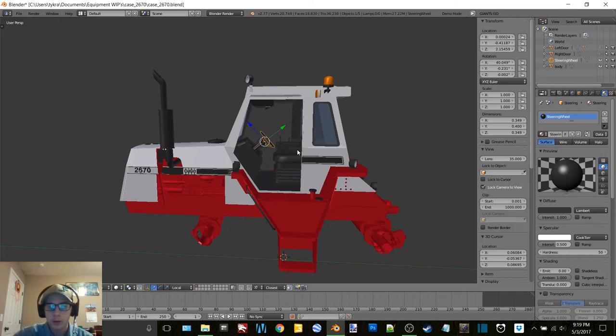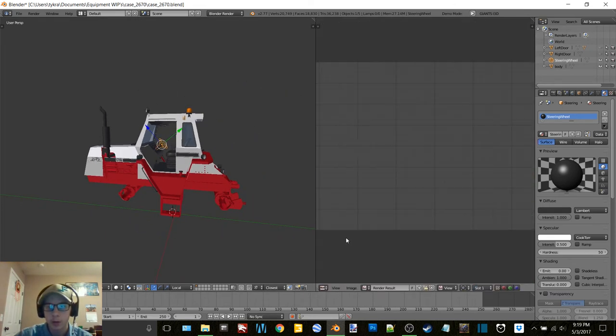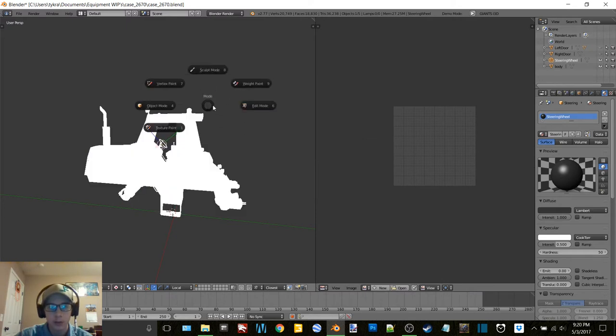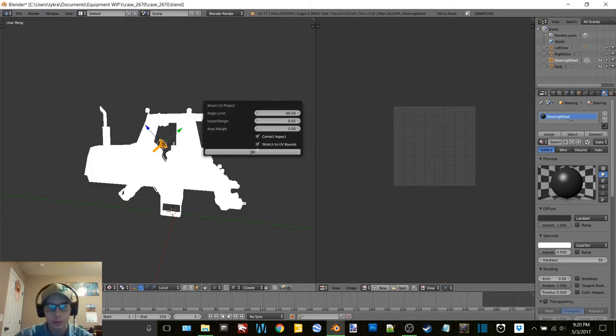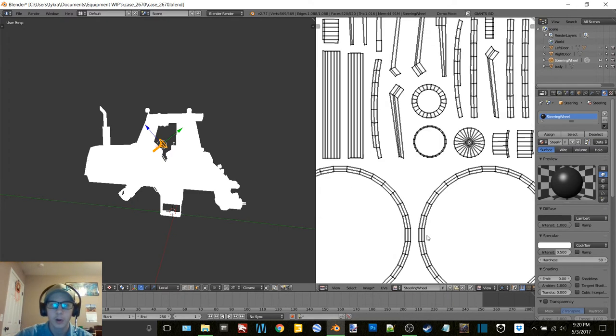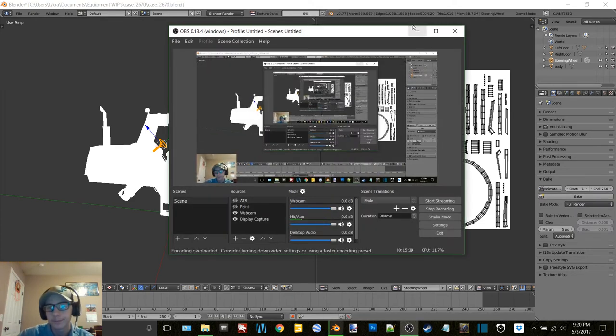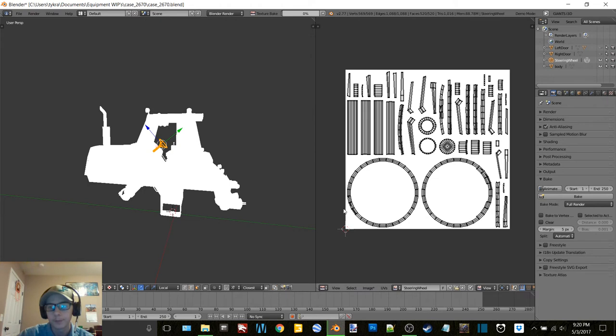Okay, so now we can work on baking all of these items - our door is already done, which is awesome. We'll go to texture mode, edit mode, use smart UV. Steering wheel. I need to separate the interior out yet too - forgot about that one. Oh well. This video - I also forgot that Thursday modding videos aren't always exactly a half hour either.